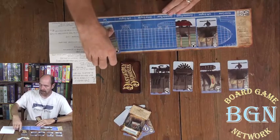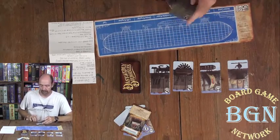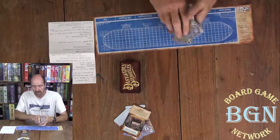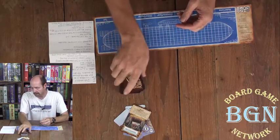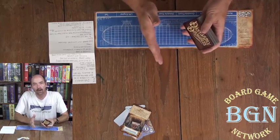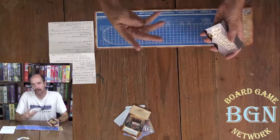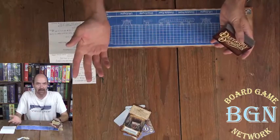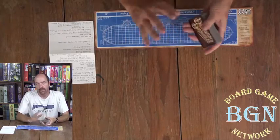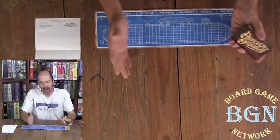When the round ends, you shuffle all of the cards, draw five new cards, and reset the Emporium. Whoever has the lowest score becomes the first player for the next round, and that player gets four actions on their first turn — everybody else gets three. That's only for the first turn of the second and third rounds. You total your score over three rounds, and whoever has the highest score is the winner.